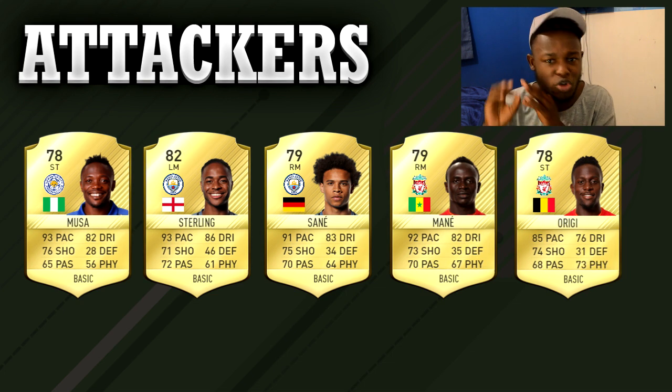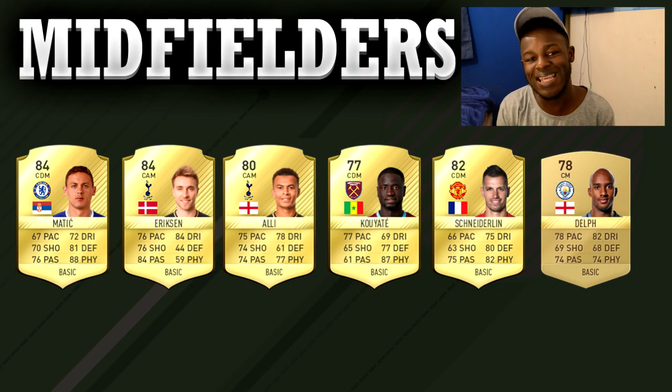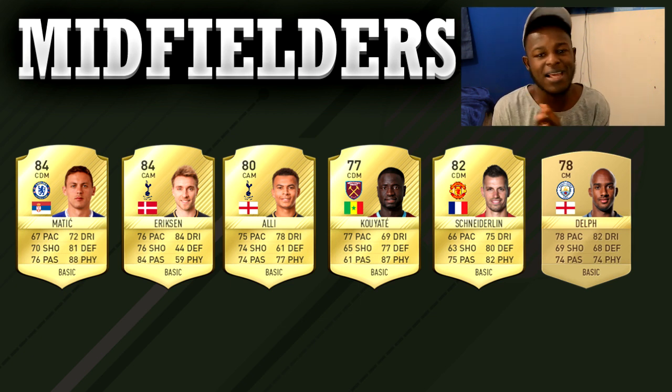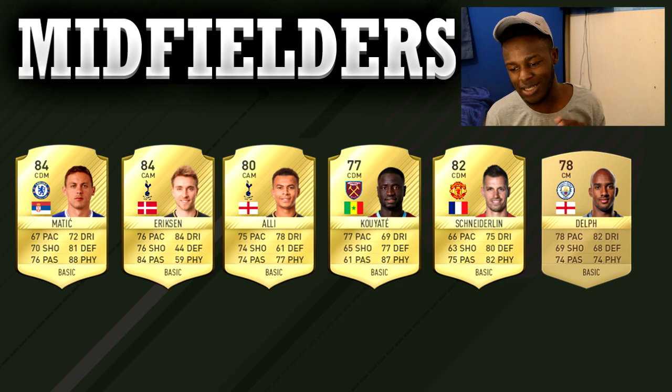Next we've got the midfielders. A key feature of your team is obviously a solid midfield, as well as a really good attacking midfield depending on what formations you're using. The players I've gone for in my midfield are Matic, Eriksen, Dele Alli, Kuyate, Schneiderlin, and Delft. Dele Alli is actually a bit of a pain to me right now because I'm a Chelsea fan and we lost 2-0 because of that guy, but that's a story for another day.